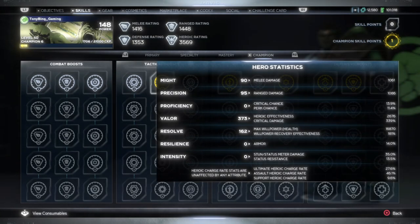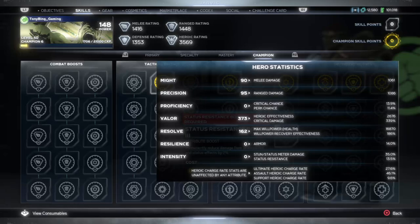We're on to our final stat — willpower recovery, currently sitting at 181%. After upgrading, it jumps up to 186%, which is the 5% we should actually be getting. Again, technically it's one we can't really test. But let's break all this down and do a quick summary of all the stats we've covered.